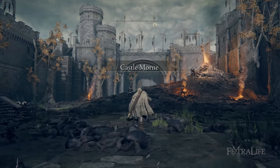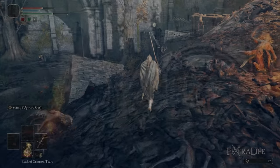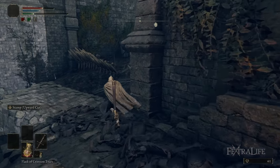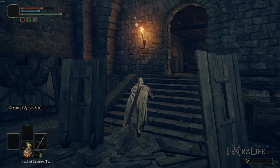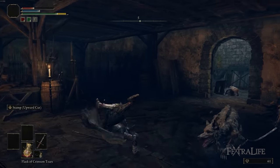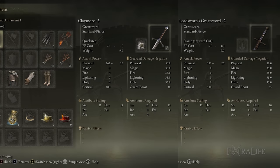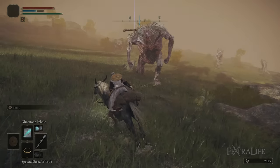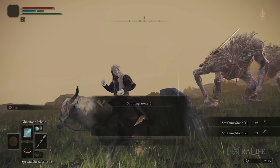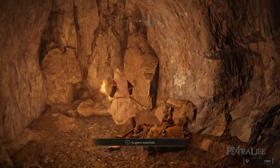After that, the next thing you're going to want to do is go pick up the Claymore, which is located in Castle Morne. Again, you don't have to kill anything to get it. Just go into Castle Morne, run past the enemies by the fire, go into the doorway on the right side, and immediately on the left through that doorway is a chest with the Claymore inside. Now you can dual wield greatswords and you're really going to start packing a punch. Get these upgraded right away.